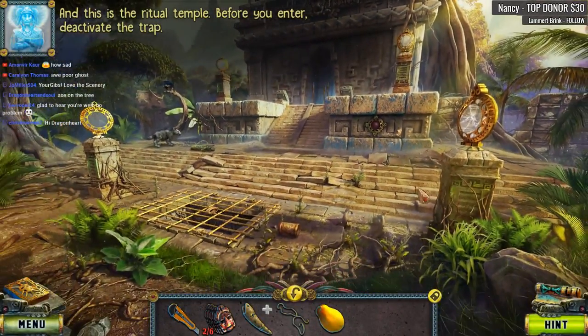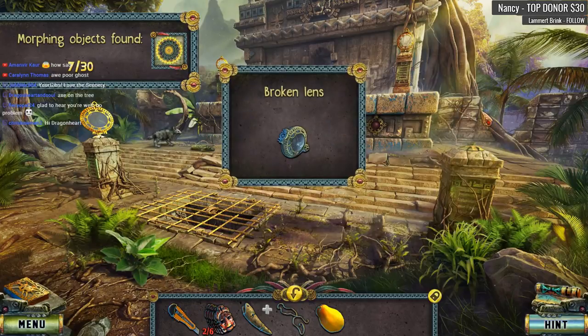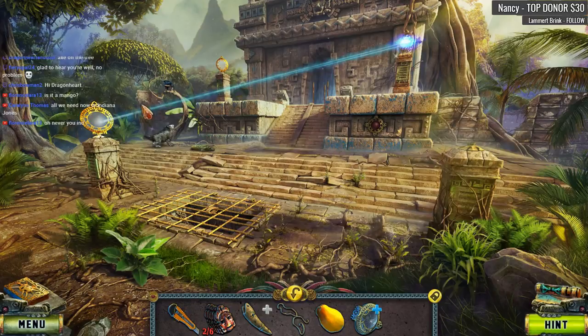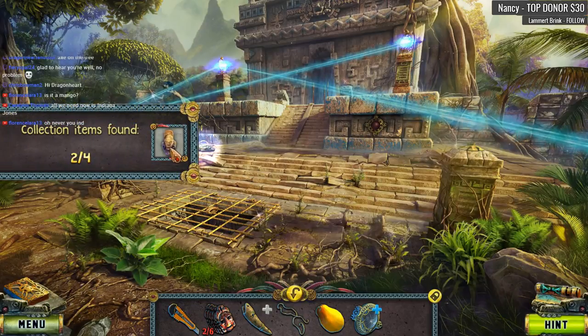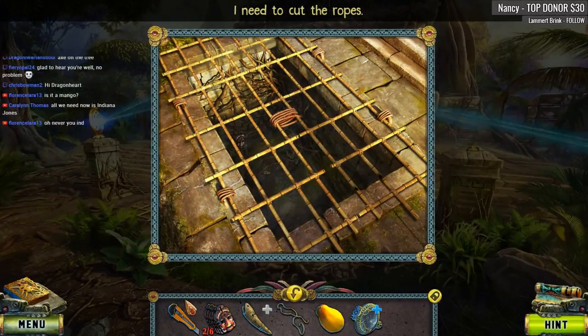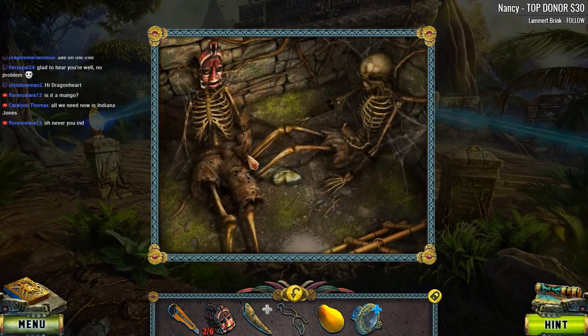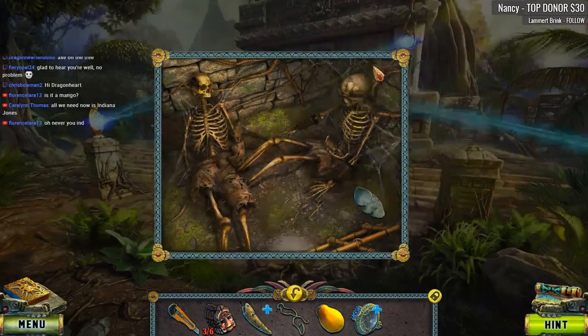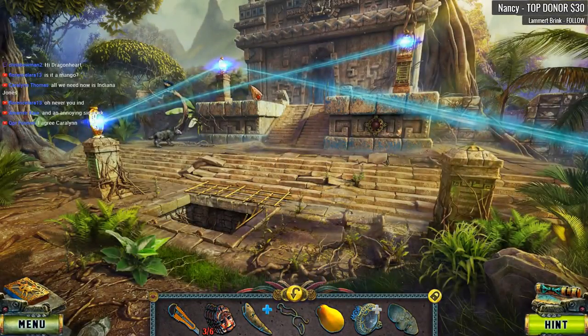This is the ritual temple — before you enter, deactivate the trap. Sounds dangerous. Look at the hyena over here. We've got to deactivate the trap. It's got to be fixed. Oh, we get to use our box cutter finally — cut, cut, cut! All we need now is Indiana Jones. Oh my gosh, there's a skeleton down here — good grief, two skeletons! We need Indiana Jones and an annoying sidekick. Hey, what about Lara Croft?